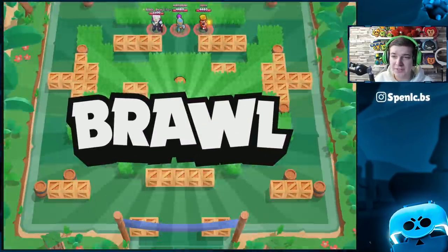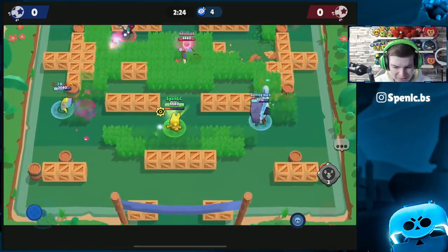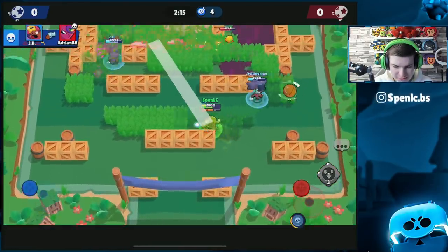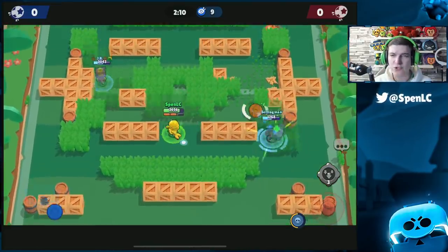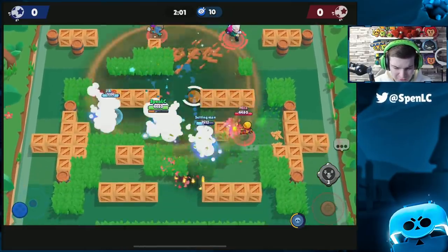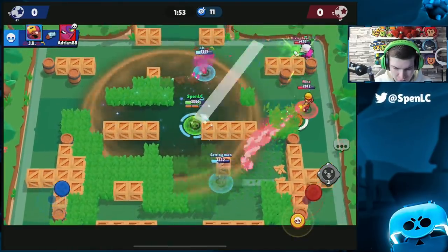The hardest counter in my opinion is Jesse. Jesse was recently brought into the meta and she's probably the second or third best brawler in the game right now. The main reason she's so good against Byron is because you can basically free-tap him, which is super crucial. You've got the range too, and once you get into auto-aim range it's even better. With the star power Energized, your turret stays alive for so long.